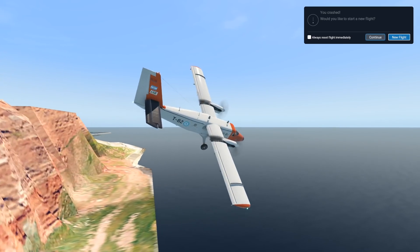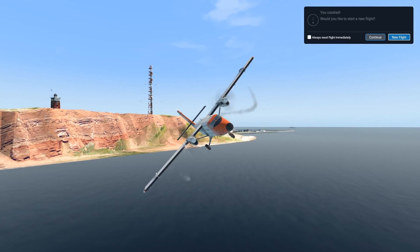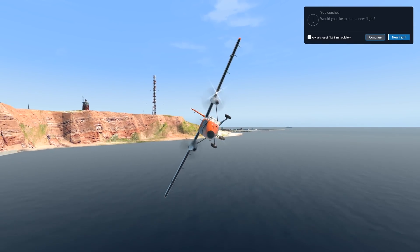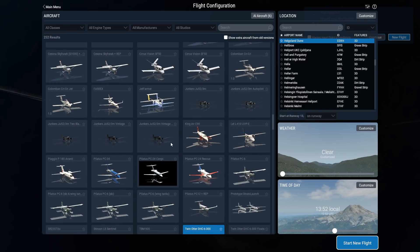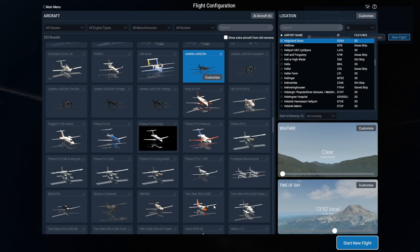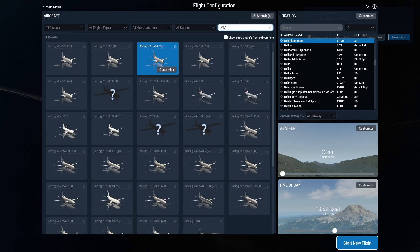So far, I've come to the conclusion that if you have to land at this island, it's probably safer to ditch the plane into the water. Maybe it isn't. Let's try a jet airliner now — the 737.